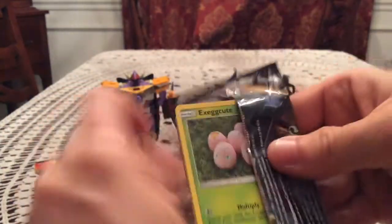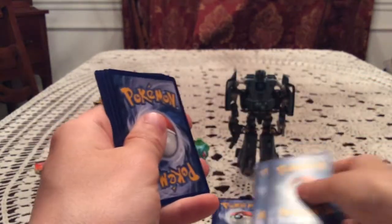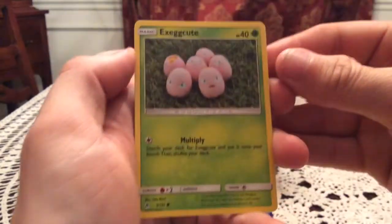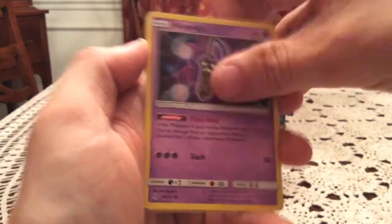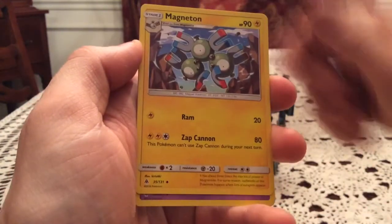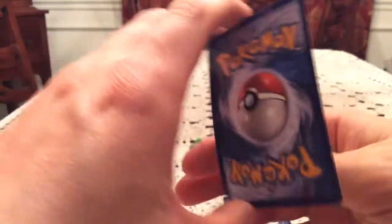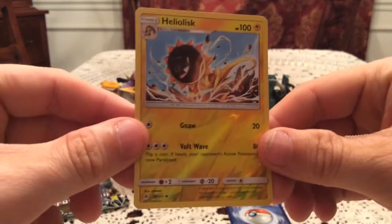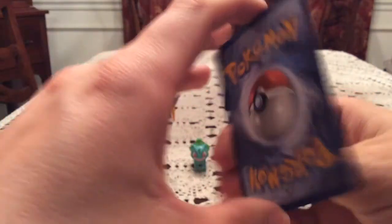We've got two left now — on to the two Greninja ones. The next pack gives us Exeggcute, Gourgeist, Bergmite, Honedge, Furfrou, Magneton, Hoopa, and Lysander Labs reverse. Heliolisk again — that's unfortunate getting a duplicate within an opening like that. But the rare is Pangoro, so another non-holo.